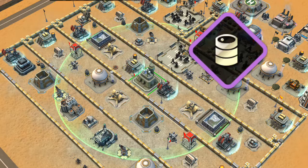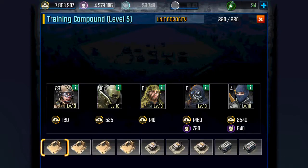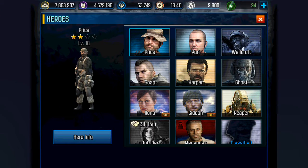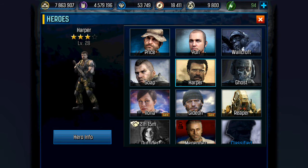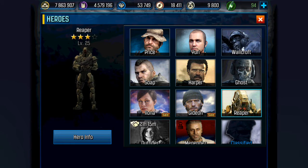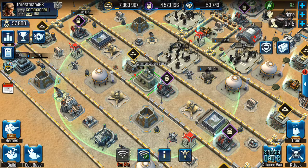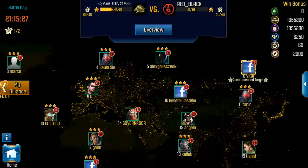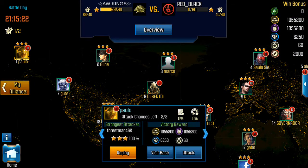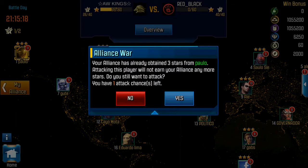As far as my heroes go, let's make sure my heroes are ready. This time it'll be Harper, Gideon, and Reaper. Harper is level 28, Gideon is level 30, and Reaper is level 25. Those guys should have enough firepower to get me through this attack without using any skill points. I'm not going to walk you through the strategy — I'm just going to kind of let you see it. I think I know how I'm going to take it down, but we'll see — you never know.